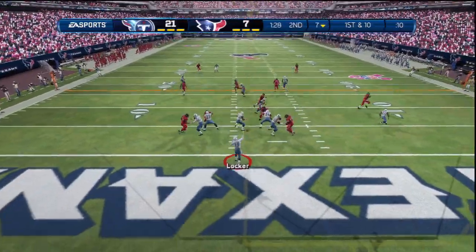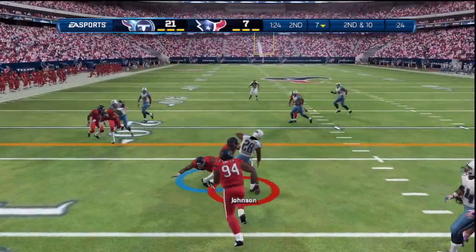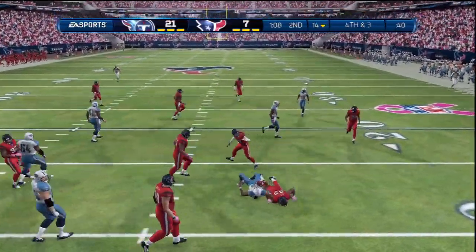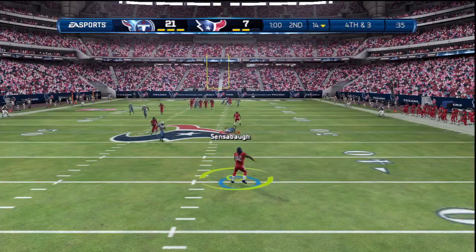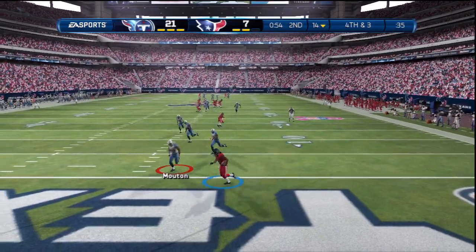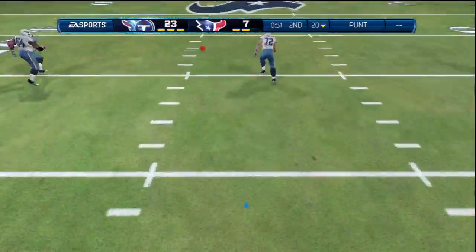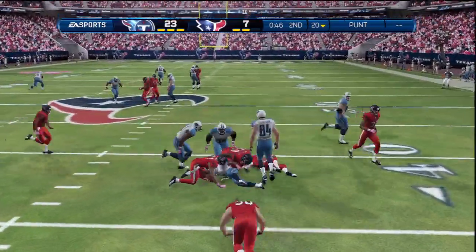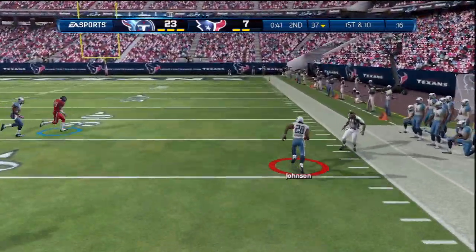We drop back, go quickly to the right on a drag route, but he drops after contact. Second attempt, we go back to Johnson up the middle to get to third and four. We need this crucial first down — we try to go to Johnson but he falls just shy. We're forced to punt. Somehow he backs up and receives the ball under his own one-yard line, drags himself into the end zone — we get a free safety. Had to be just a mental blunder by him. Two free points and we get the ball back.